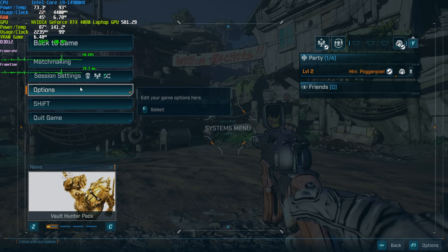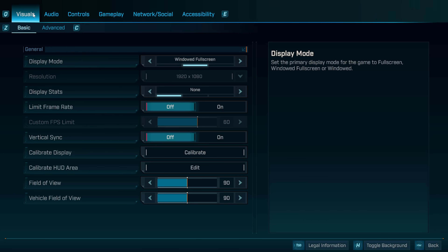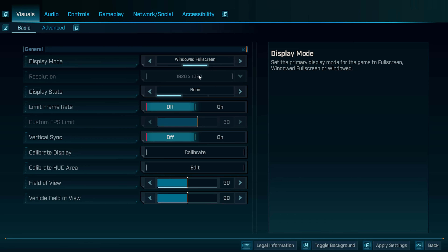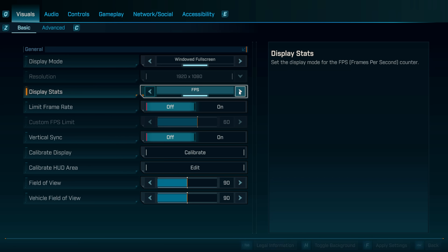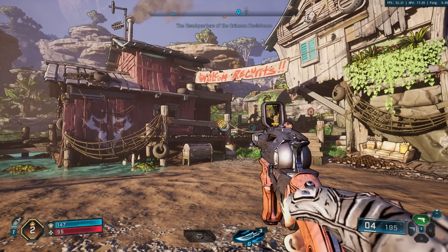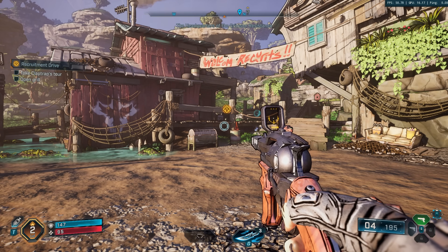Pause your game, head across to Options on the far left, and at the very top, Visuals. On the Basic tab, display mode should be set to full screen or windowed full screen. Resolution should match your display — whether it's 4K, 2K, or 1080p, set it here to match. Display stats: you can enable FPS or All, then apply settings, which will show quite a bit more info in the top right of your screen.